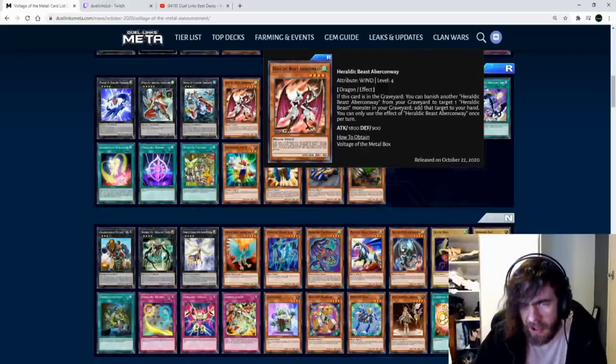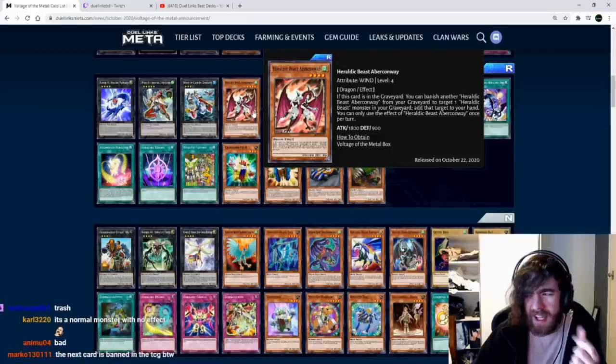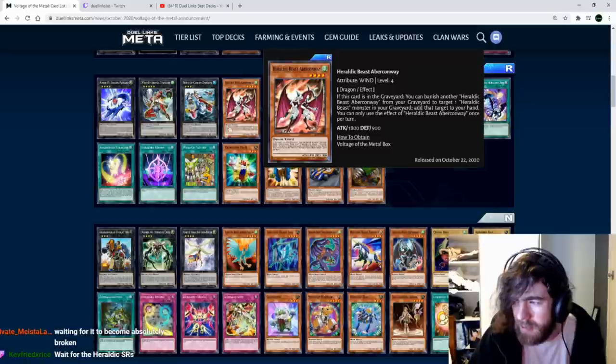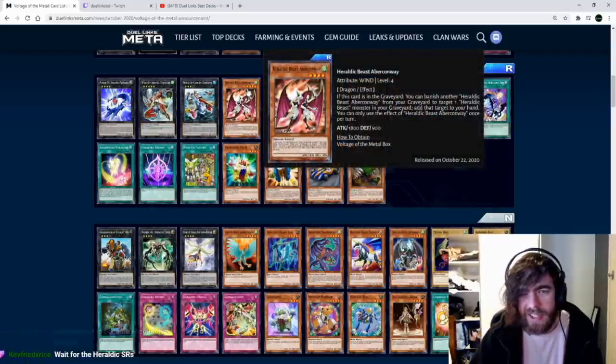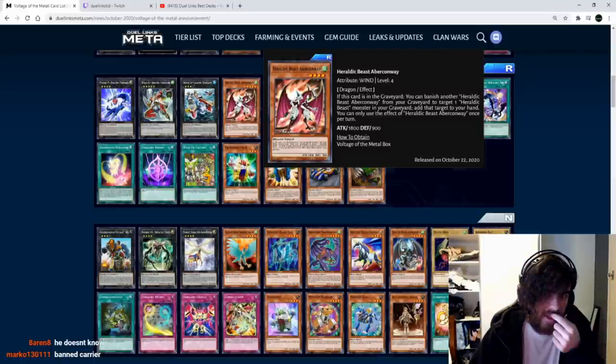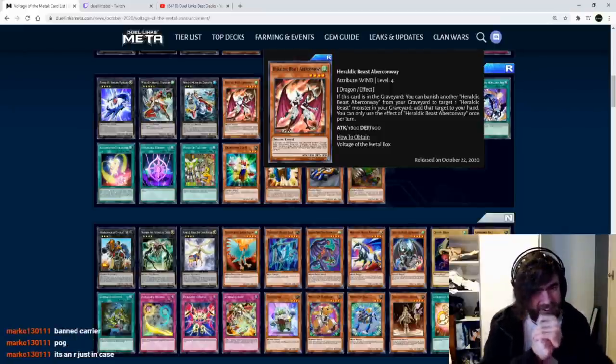Heretic Beast Ebericon: if this card is in the graveyard, you can banish another Heretic Beast Ebericon from your graveyard to target a monster in your graveyard and add it to your hand. This card has to have another copy of itself in the grave to use it — that's really bad. Only useful if there's a search for it, because you can't rely on having two in your opening hand. And you have to have three in the graveyard to get one back — seems kind of rough.